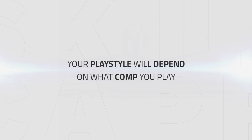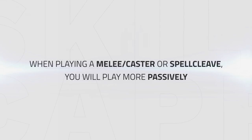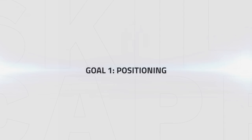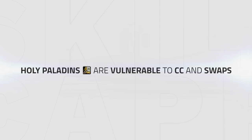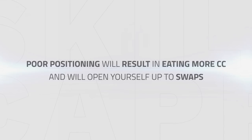Your playstyle will slightly depend on what comp you play. When playing a midi cleave, you will play more aggressive, and when playing a midi caster comp or a spell cleave, you will play more passively. These playstyle goals apply to nearly every comp, and applying them will help you improve your gameplay as a Holy Paladin. Holy Paladins are very vulnerable to CC and swaps, since you're always casting to try and top a target. Positioning and avoiding CC or swaps is your first goal to keep your team offensive. Poor positioning can result in eating more CC or opening yourself up to swaps, which will make you lose the majority of your games.